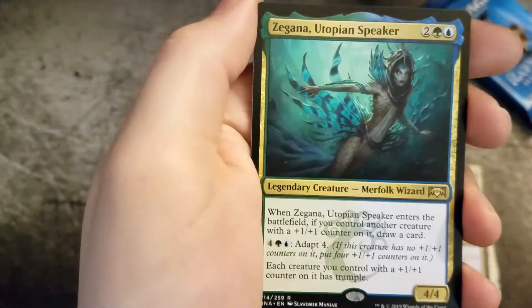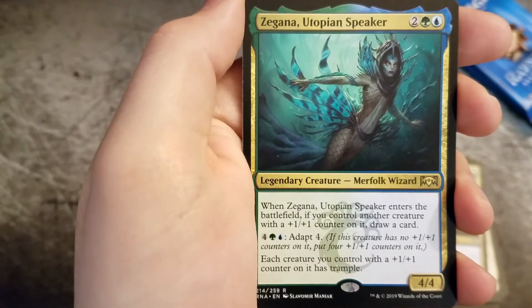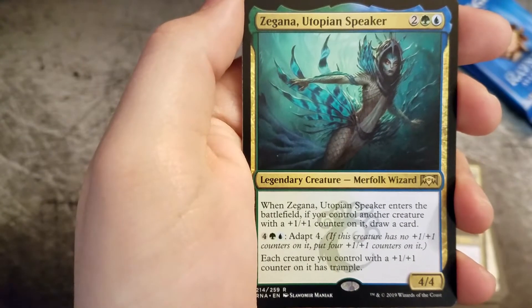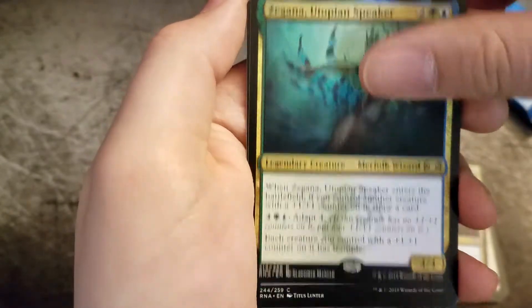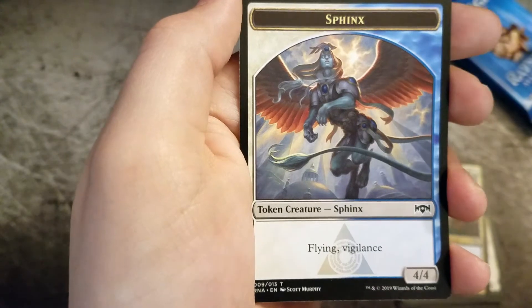And the rare — another Zagana Utopian Speaker. A Zorius Guildgate and a Sphinx Token.